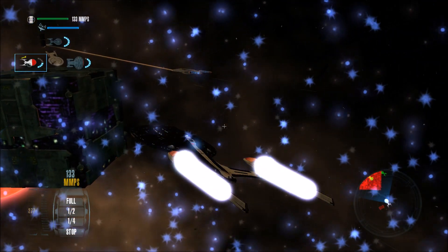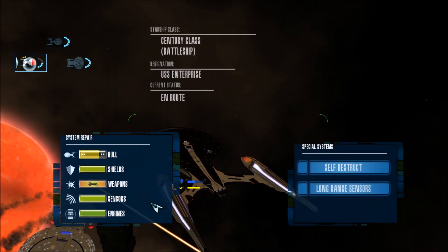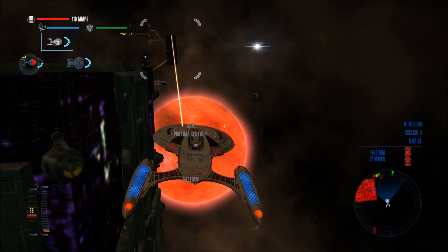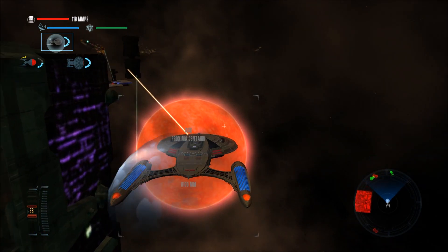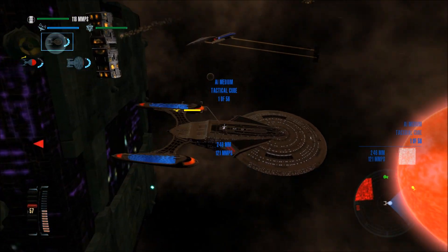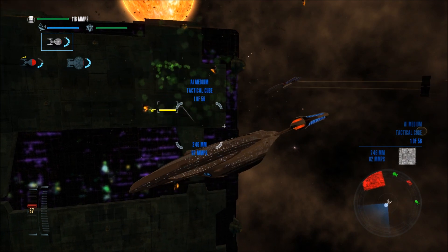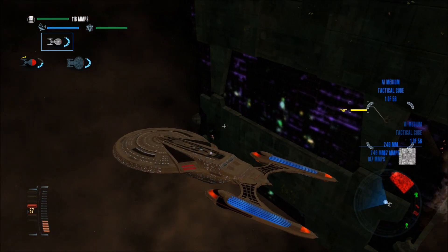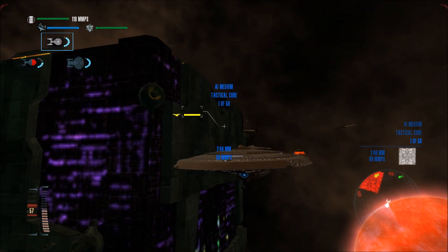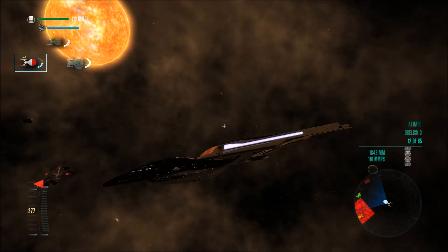Oh my — get us out of here. We're dropping down port. Phasers are offline. Enterprise, Excalibur standing by. Board vessel destroyed. Sensors indicate new contact. Things quickly got really bad — really bad. As in, we have no allies really. Bad.